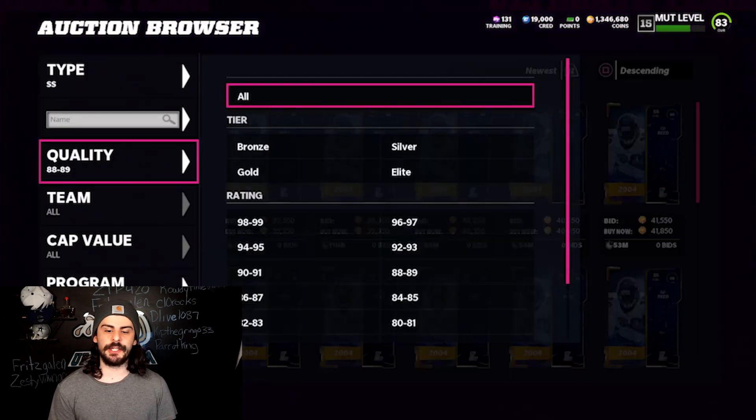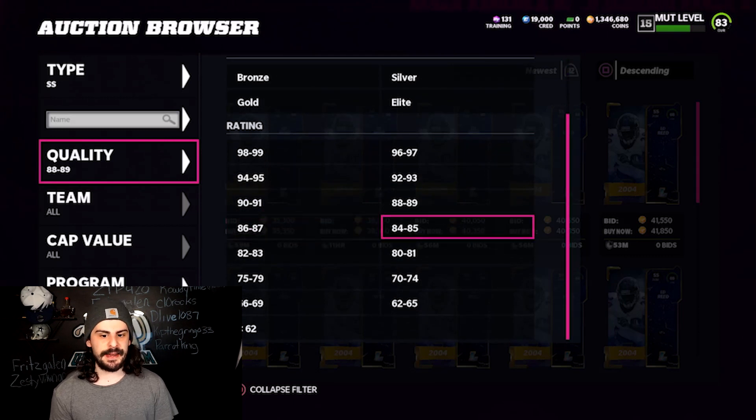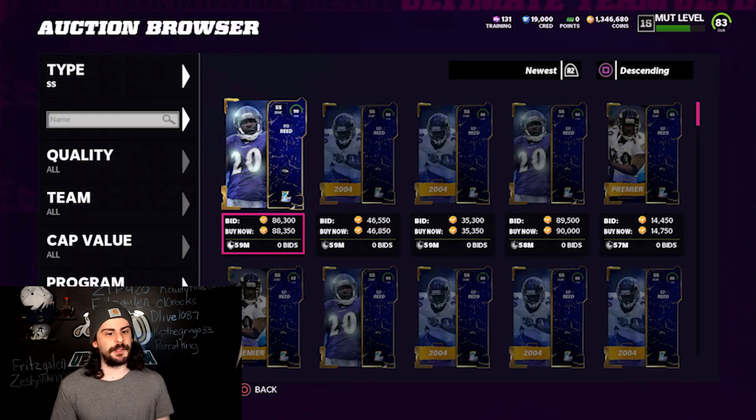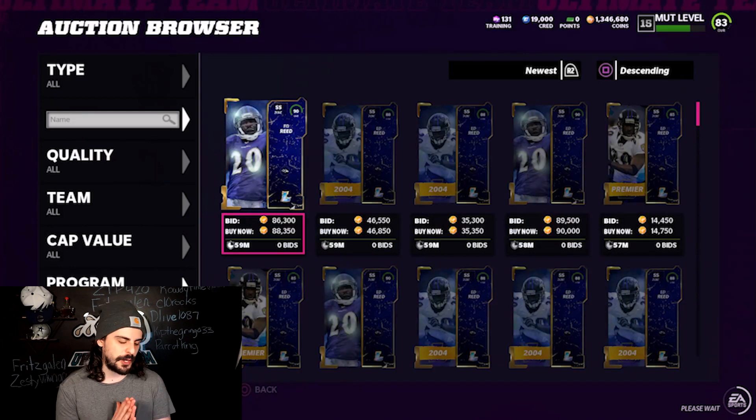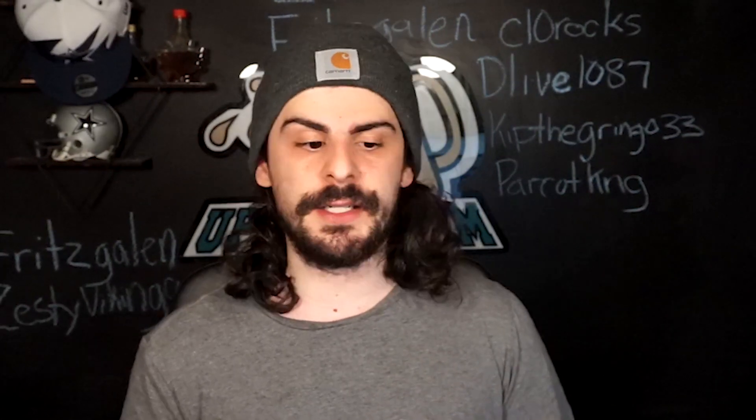You can use this same sniping method with 88s, 86s, 84s, and 82s — just make sure you have the spreadsheet up. Do not sell your legends today. Wait until Sunday evening or Monday morning — by Tuesday you should be able to get rid of them all and make profit just by buying today and selling later when training values go back up.